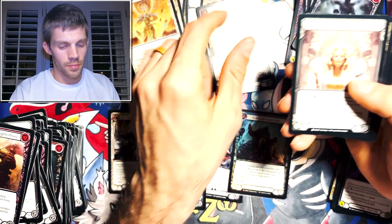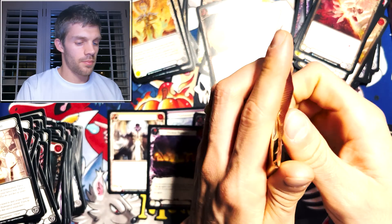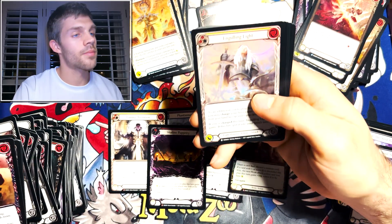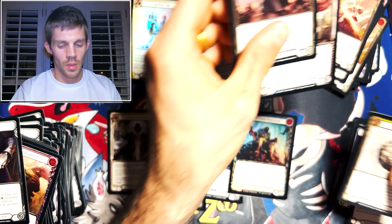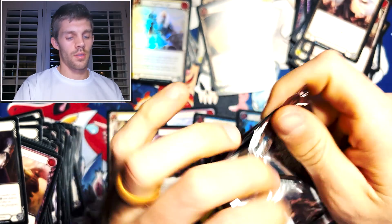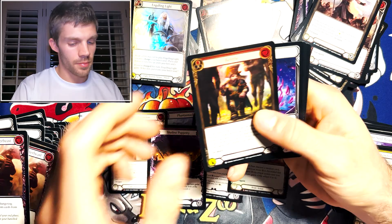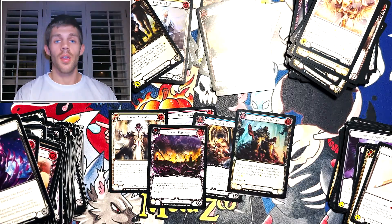Another Dust Path. Engulfing Light. And our last pack. The little common foil. And not even another majestic. That box was pretty rough.